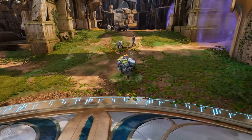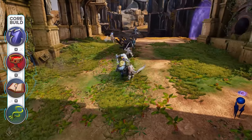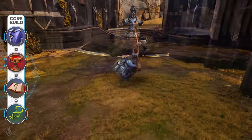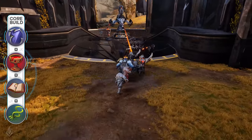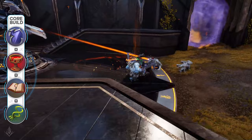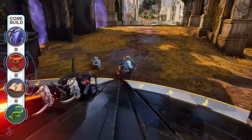The crest you want to focus on is Sanctification, which upon activation applies an AoE shield to you and your nearby allies while also reducing the duration of crowd control effects applied to them. Sanctification can be a game changer in teamfights, especially ones around Orb Prime or Fangtooth.